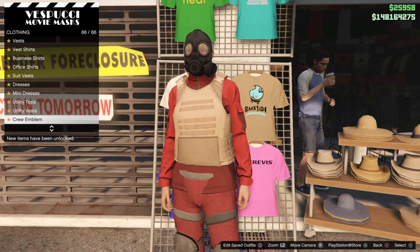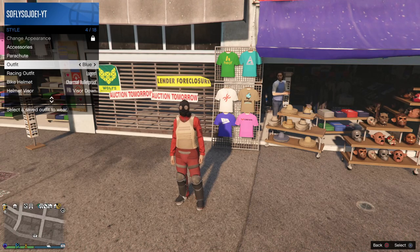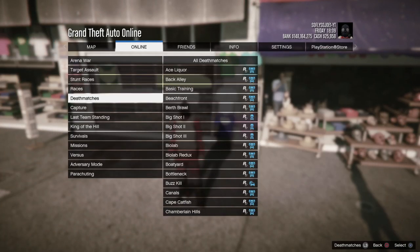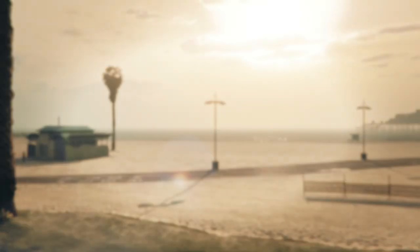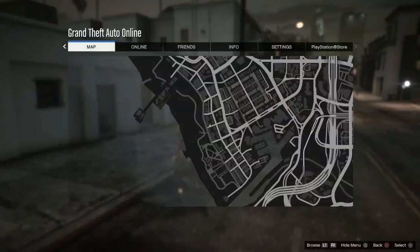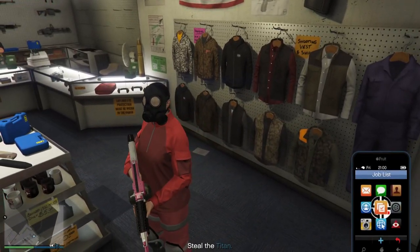Change your outfit a couple of times. Then hit the Start button, go to Online, go to Jobs, go to Play Job, go to Rockstar Created, go down to Missions, and start up the Tightening job. Start this up by yourself. Once you spawn in, you'll notice you don't have the peach plate carrier on. Make your way to the Ammu-Nation store. Inside, go up to the clothes rack and press Square to save your outfit in the same slot as the juggernaut outfit. Once done, quit the job from your phone.